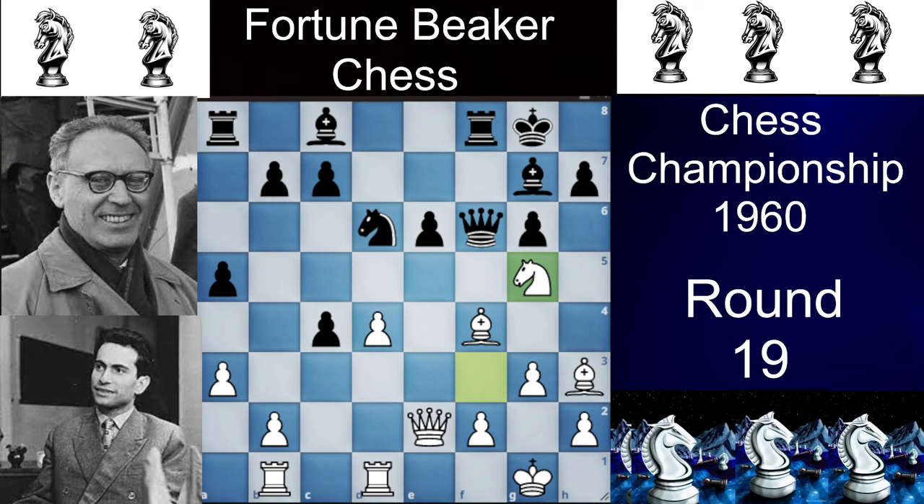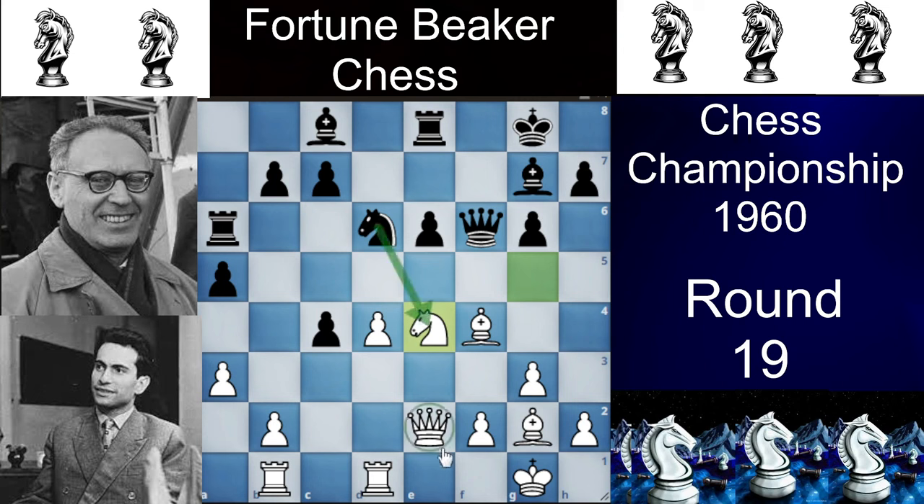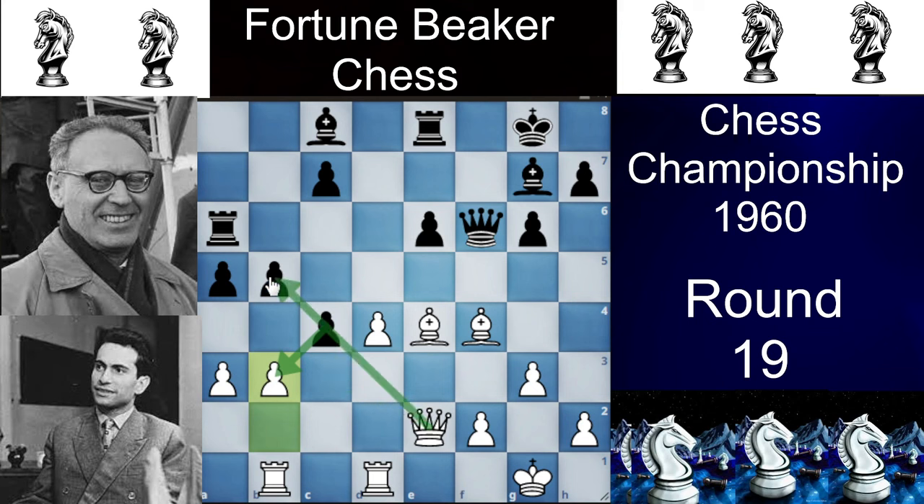Then we have knight to g5, aligning everything toward the e6 pawn. Then we have rook to e8 defending the pawn. Now the bishop shifts to g2. If the bishop moves, b5 hangs — the rook is hanging. So seeing this, Mikhail Botvinnik plays rook to a6. Then we have knight to e4 hoping for a trade, and if he doesn't cooperate, just grab the pawn with the bishop. Then we have knight takes, bishop takes, and then b5. Mikhail Tal plays the very good move b3.